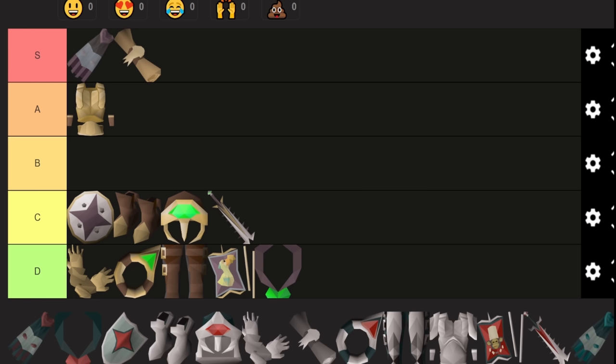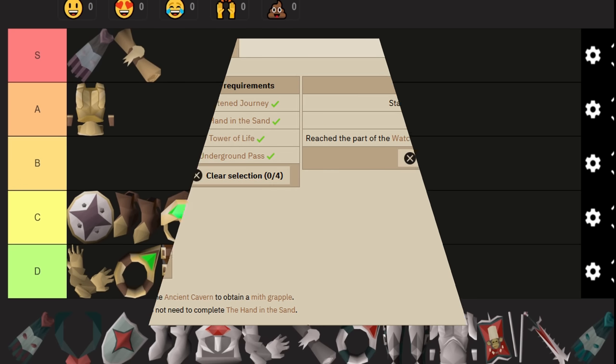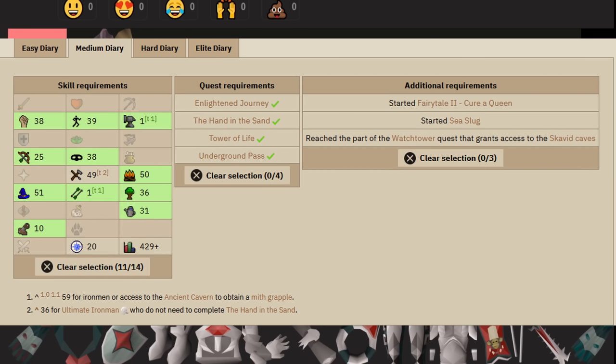Let's move on to medium tier. Stepping up to mediums, the requirements are a lot higher than easy — we're talking going from things like 5 in a single skill to thirties to fifties in multiple skills, as well as a decent chunk of quest requirements. It's quite a big step up, especially if you're an Iron Man — like you need 59 fletching for the medium diary compared to mains, which is just brutal.